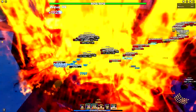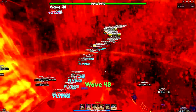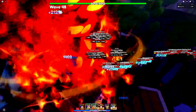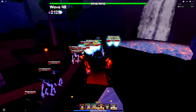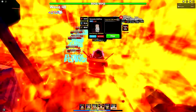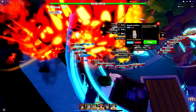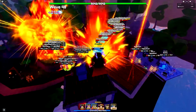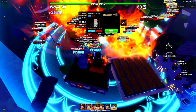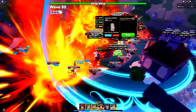Natsus are actually starting to deal damage too, which is great. We've maxed out the last Natsu. It looks like we're going to make it to wave 50 because we're killing the air units pretty fast. I'm not sure what changed but we seem to be doing a lot better right now. Only two waves left until the round is over. I'm trying to save these souls to use on the boss but I'll use one to catch back up with the airs.